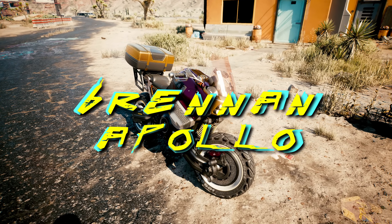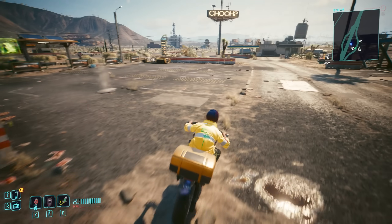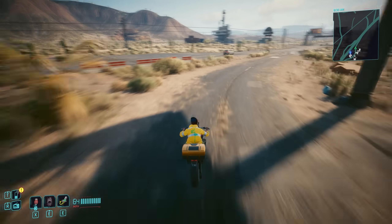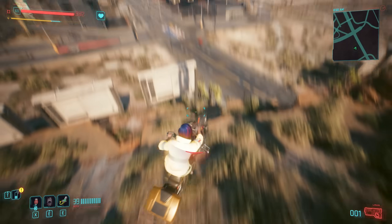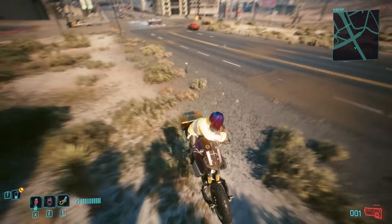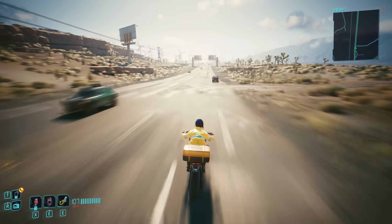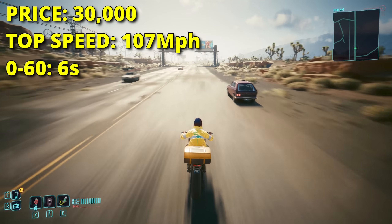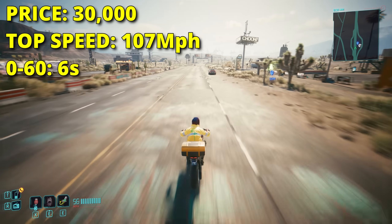Down at the bottom, same as it's always been, is the Brennan Apollo. Out of the seven bikes we can own, none of them are definitively bad. In fact, every single one belongs in A or S tier when compared with the cars. A lot of the bikes also share very similar, if not identical, stats, at which point we have to rank them based on acquisition and maybe sentimental value. Apollo then sits at the bottom with the lowest top speed of 107 mph, very slow by most vehicle standards, and a 0-60 of 6 seconds, which is not great, but not terrible.